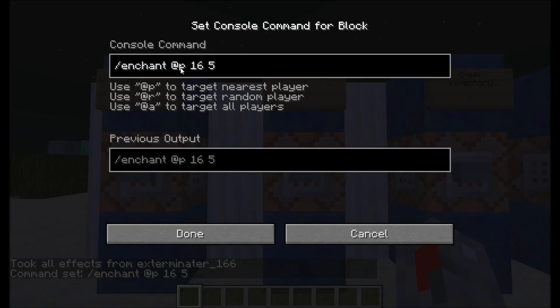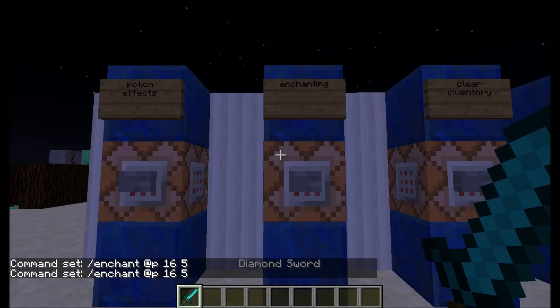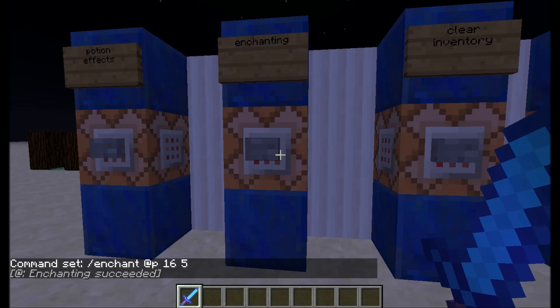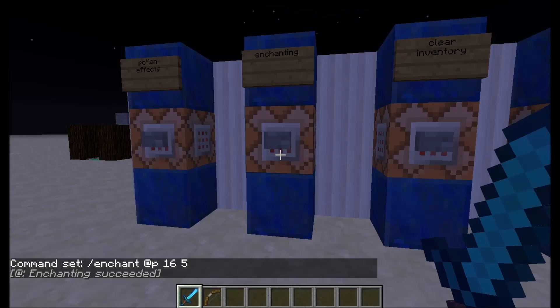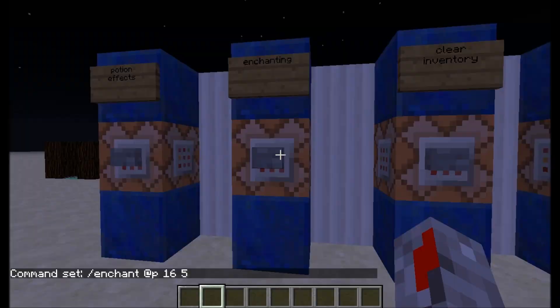Next, the slash enchant command. Slash enchant, then the player target — @p, @r, @a — then 16, which is the enchantment ID I picked. I set it up as sharpness 5 a little while ago. So this will give your sword sharpness 5. If I try it on a bow it won't do anything — it only works with swords.